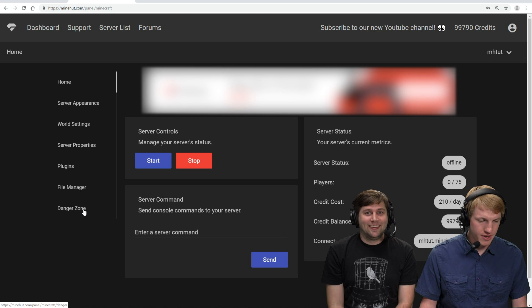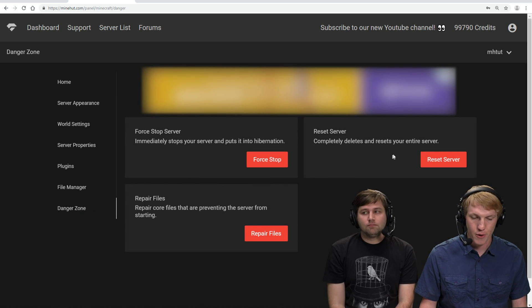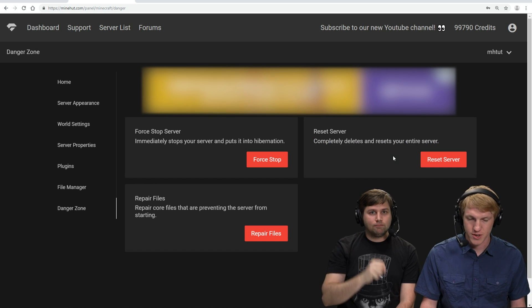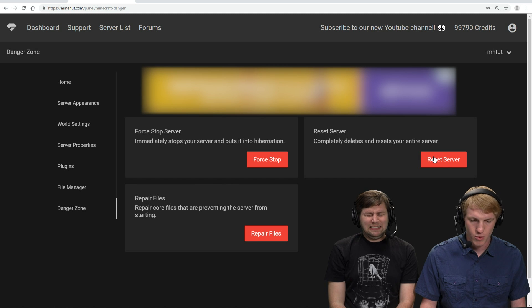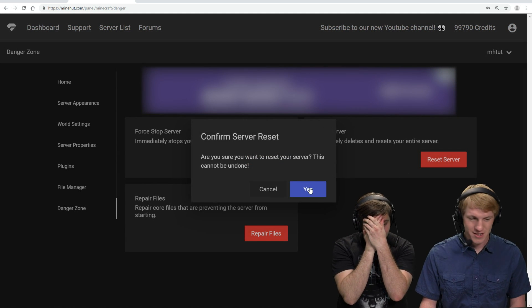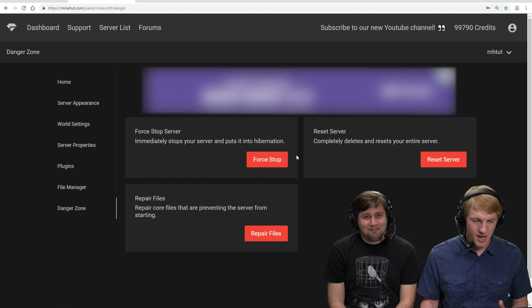Scary place, but here it is. So very bottom left, and then we are going to go over to the card on the far right — it says reset server, completely deletes and resets your entire server. Sounds dangerous, sounds scary, but we're going to do it. We're going to reset — it's going to ask us to make sure, are you sure? It cannot be undone. And that's it, there we go.